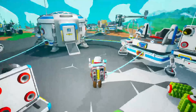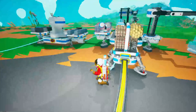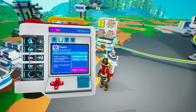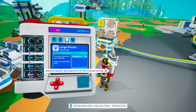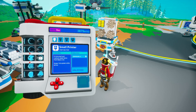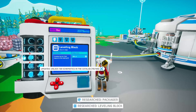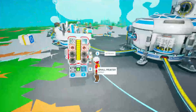We'll leave it off. And first up, we want to research. There was the solid fuel thruster. There was the packager. And I would like this leveling block to see what it does. I need soil to build one of them — so that's probably a canister full of soil.